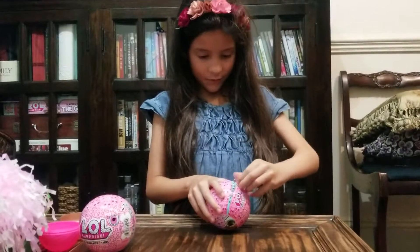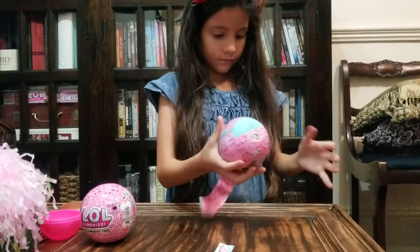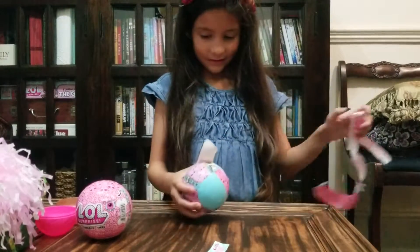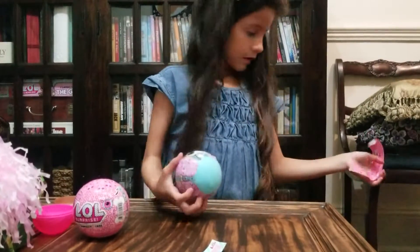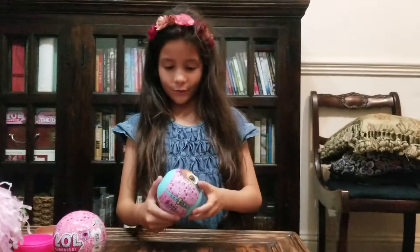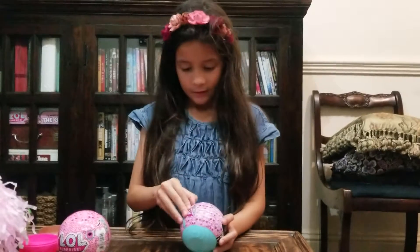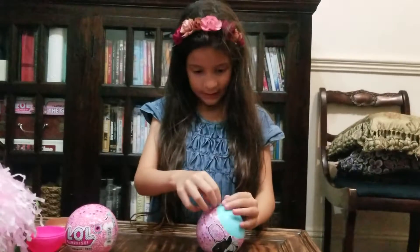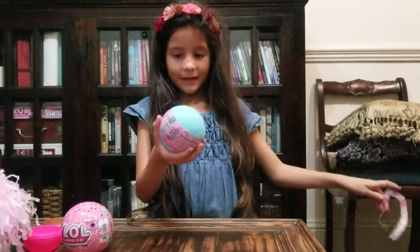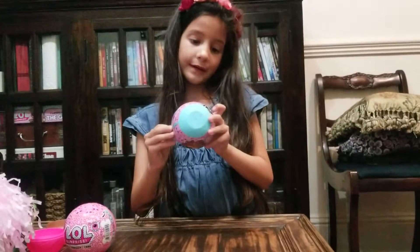Next one. Here we go. And the ball is blue — this is actually pretty cute, I like this. Nothing in the next wrapper. We actually do need the magnifying glass to see what this says. Wow, MGA is really getting good with these. I'm sorry, but I can't read you because I'm ripping you apart. I'm just going to keep your face, but I can't read what you're saying because I ripped you apart.